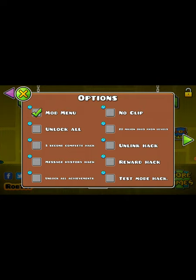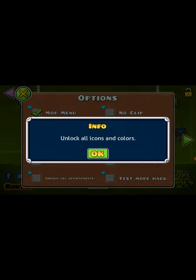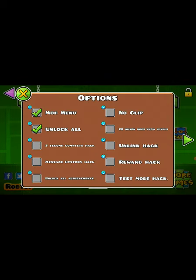We got some stuff: Unlock All — I think this unlocks all icons. No Clip — we'll use that in a little bit. Reward Hack.